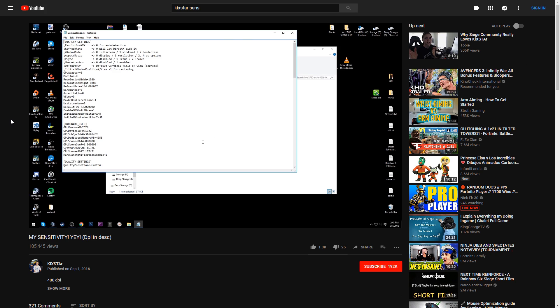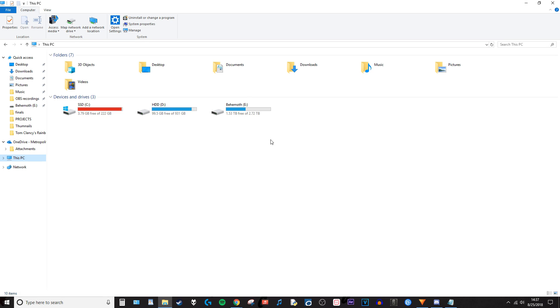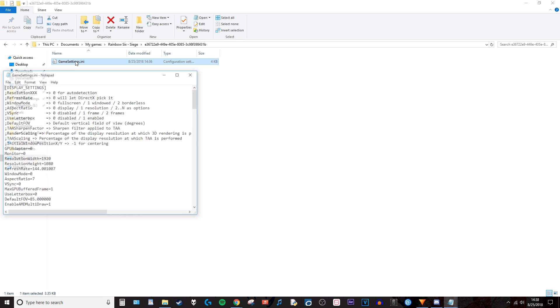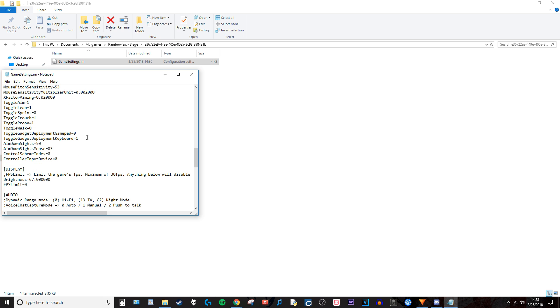It's pretty straightforward. Here's how you do it: go to Documents, click on My Games, Rainbow Six Siege, click on the string of characters. If you've played on more than one account you'll have multiple folders — do this process to all of them. Click on GameSettings.ini, scroll down until you find Mouse Sensitivity Multiplier Unit, and change its value.